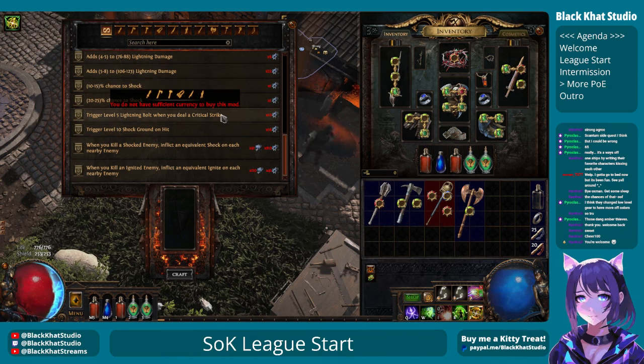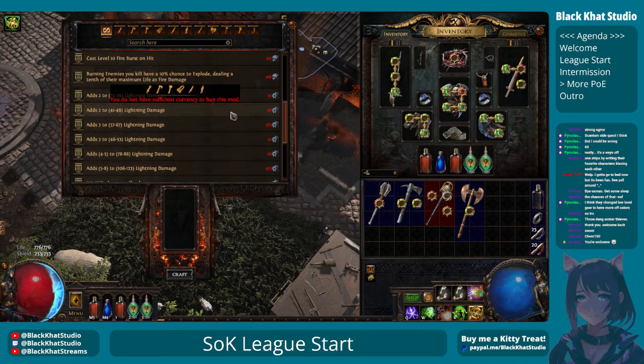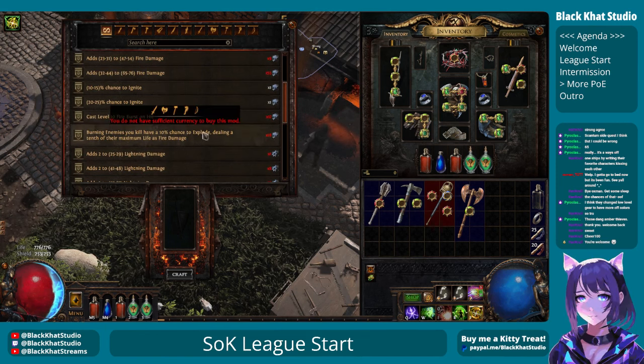The lightning bolt when you deal a critical strike might actually be kind of fun for this build. I crit a lot, and if the lightning bolt crits then theoretically it could shock — kind of cool. It's actually really awesome. I would love the explodey on my weapon, that'd be fun.